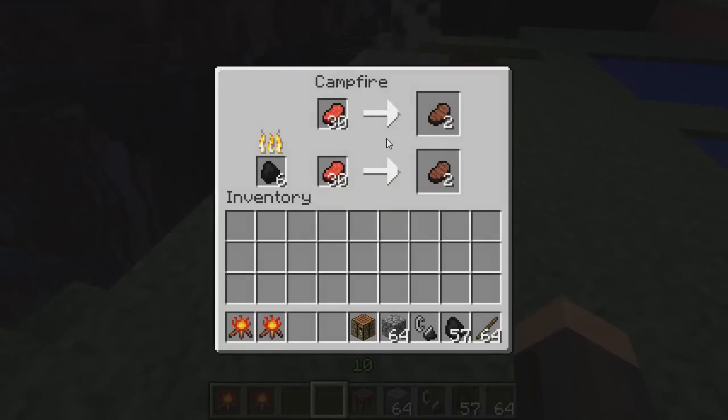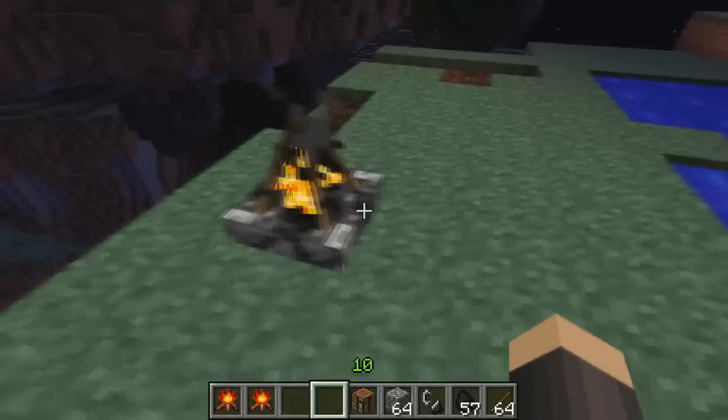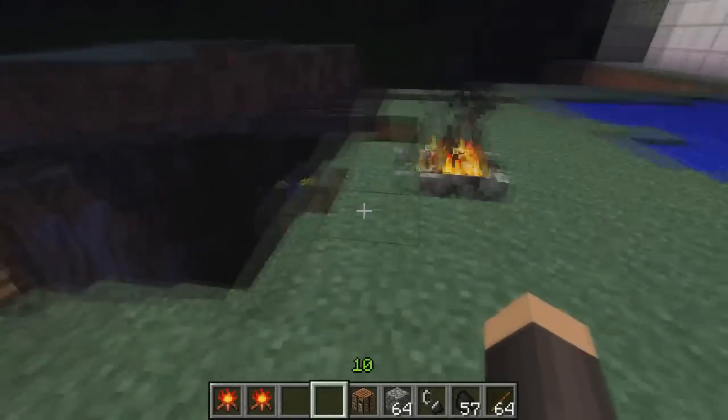They work the same as furnaces, but they cannot smelt ore, so do not get too happy. They can only burn sticks, make charcoal, and whatnot — but the full list is on the actual mod thread.